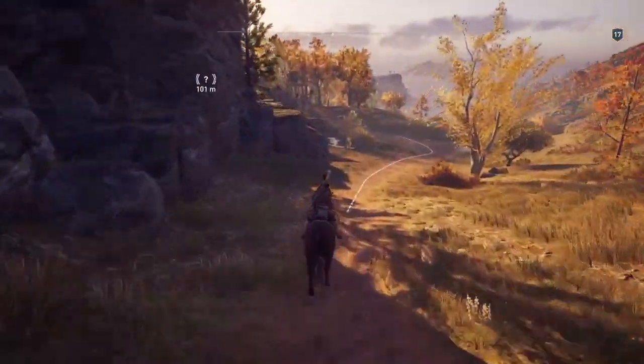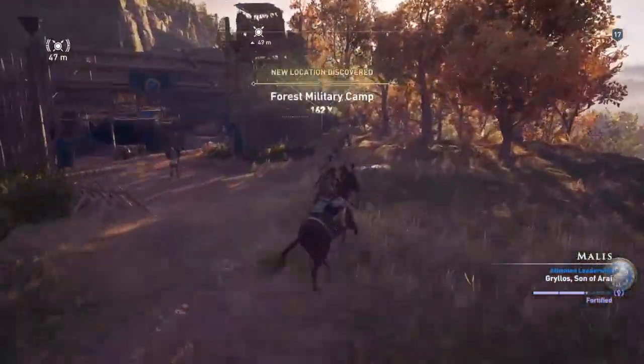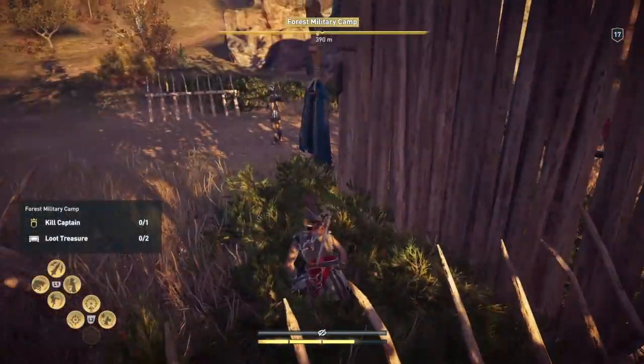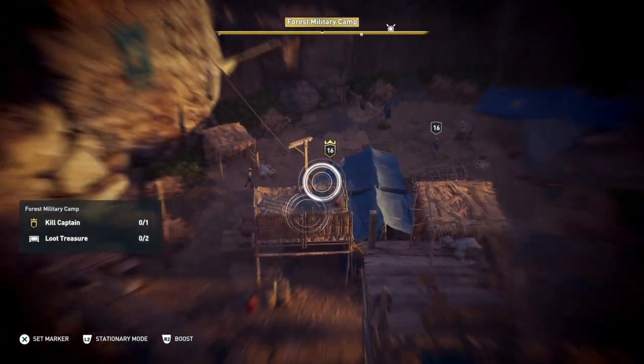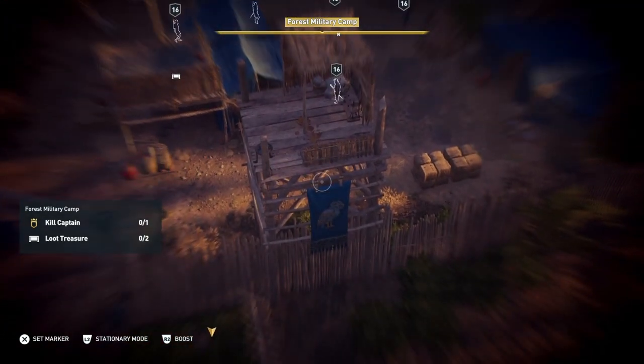To complete this location you have to kill the captain and get two treasures — that's it. Captain and two treasures. Duck down here and watch your step. Send up Icarus. There's the captain, there's two treasures — one treasure and the second treasure. A few bad guys around.